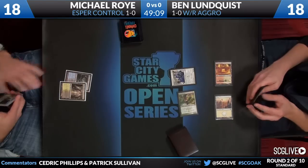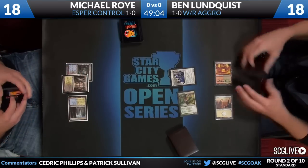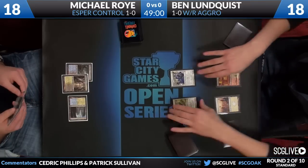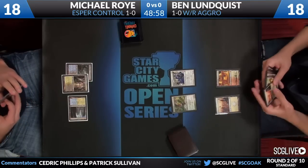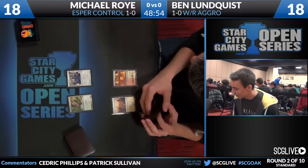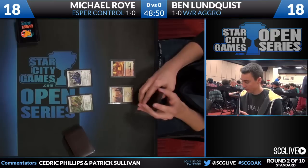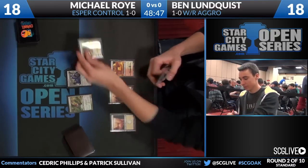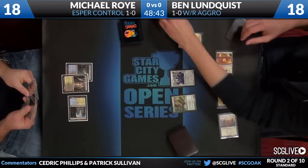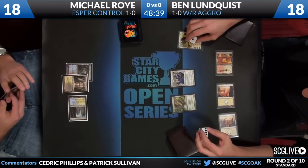One thing to keep in mind looking at Ben Lundquist's decklist: the card that drew some curious responses was Azorius Arrestor, when Imposing Sovereign is a card that exists. Ben played two at that tournament, and I've been playing his decklist ever since Los Angeles on Magic Online - it's cheap, it's easy, it's fun. He's playing four Arrestors now. The theory here, as you see Ben add Ajani to the board, is that Arrestor is basically in place of Imposing Sovereign.